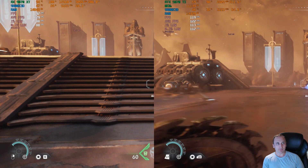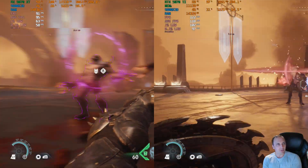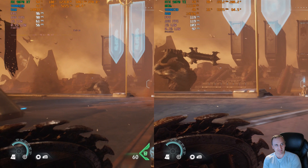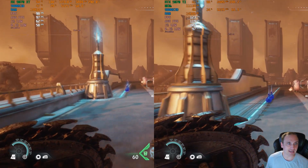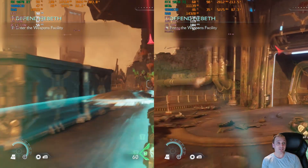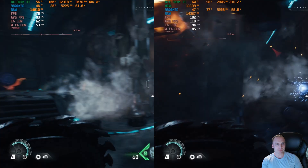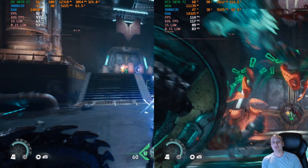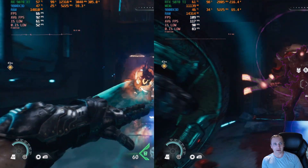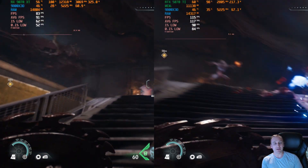Moving on to ultra performance upscaling, the 9070 XT is almost hitting 100 FPS in the mid-90s, whereas the 5070 Ti is almost hitting 120 FPS, with the 0.1% low nearly in triple digits at 97 FPS. On the 9070 XT, the 0.1% low is at 58, substantially lower than its average. You can see in the frame time graph there are a number of spikes not present on the 5070 Ti. NVIDIA did come out with a driver update, which is probably one of the reasons the 5070 Ti performs so much better with path tracing on.